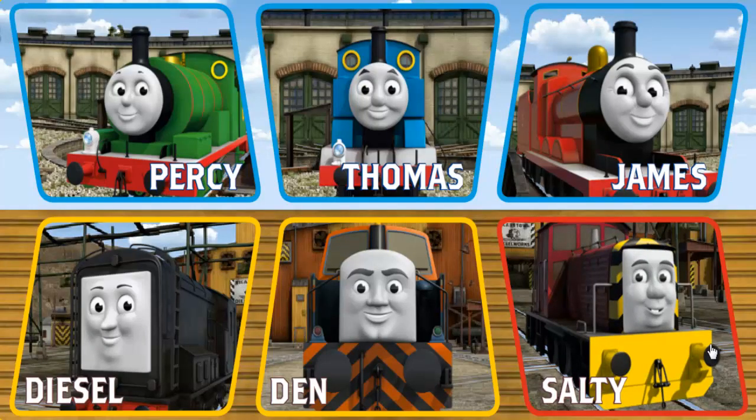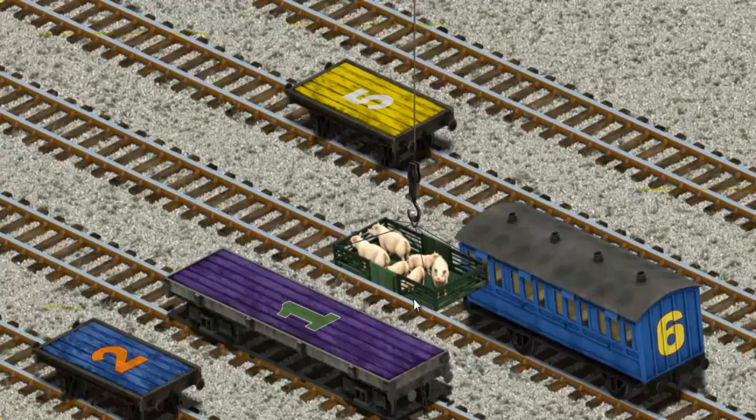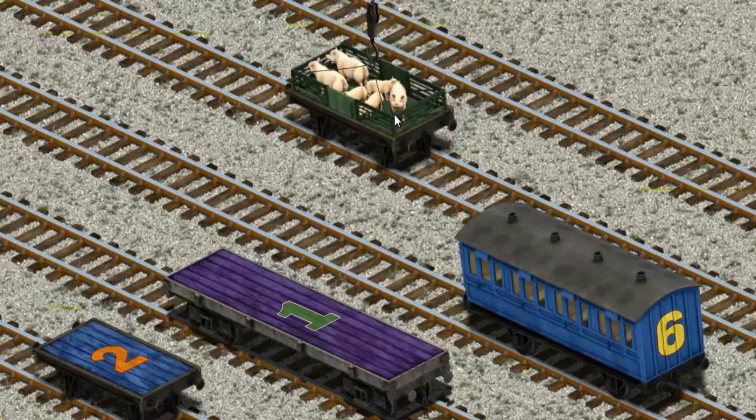It's a busy day at Brendam Docks. Thomas and his friends have many deliveries to make. Choose who will make the next delivery. Thomas must deliver the pigs to Farmer Trotter's farm. Help Cranky find the pigs. You found them! Let's lift and load. Now the cargo must be loaded. Show Cranky where the yellow flatbed with a white knife. You found it!